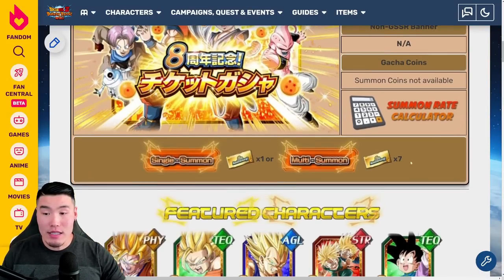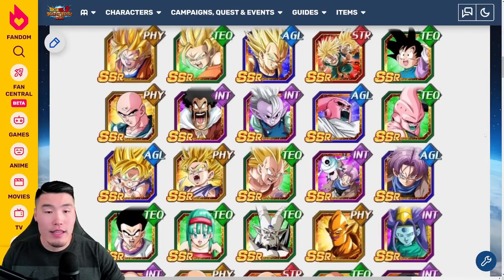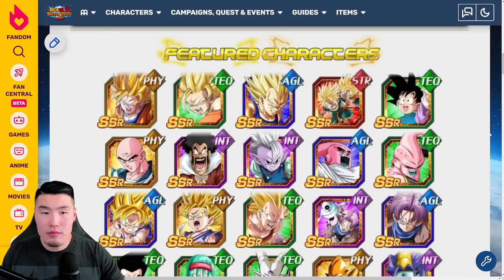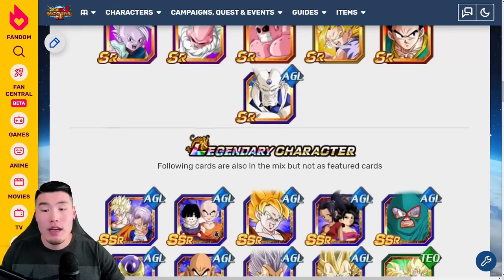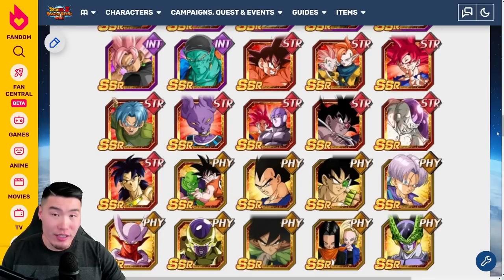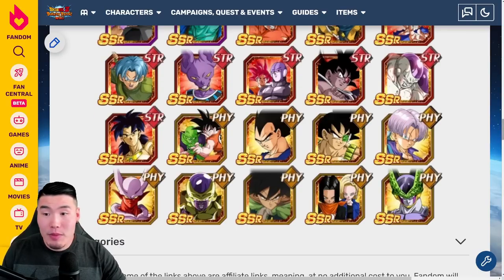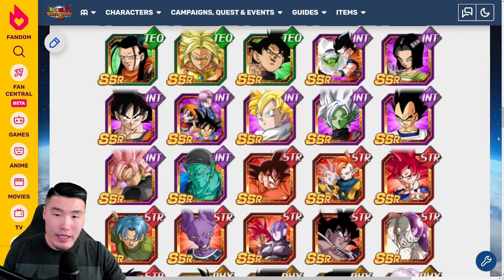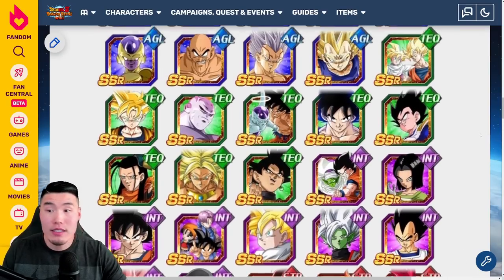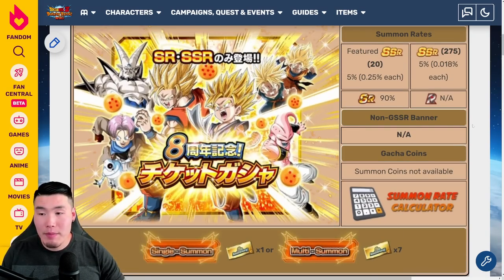We also have the standard anniversary ticket banner, where we can use the anniversary tickets we've been collecting for at least a month now, and we'll get more throughout the anniversary too. The featured pool isn't terribly exciting, but a lot of the LRs in the game are available in this pool too, so we can potentially pull them. With all those tickets, chances are you'll pull at least one, maybe two, and if you're really lucky, you could get more. That is the 8th anniversary ticket banner.